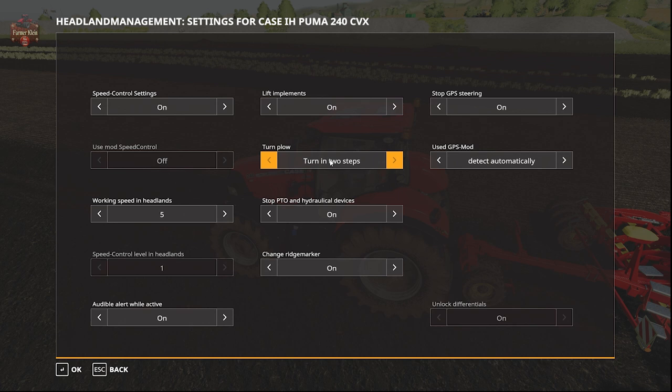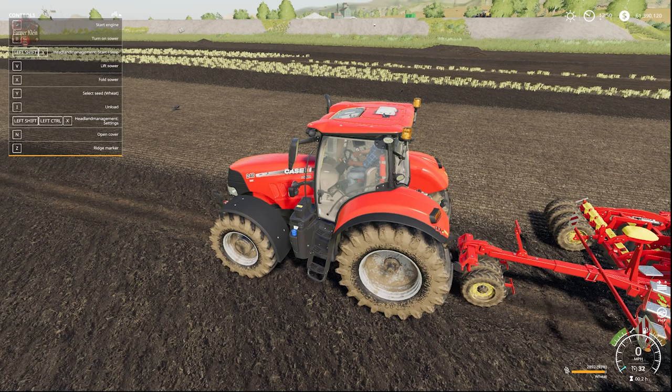We can have it turn the plow in two steps, not turn, or full turn — which is one whole process of turning — or two steps, where it will turn it to the middle first, and then when we deactivate it, it will turn it to the other side. Working speed in the headlands is set to 5, but we can change that to whatever we want. We can stop and start the PTO — i.e., turn the implement on and off — yes or no. Change the ridge marker, yes or no. And auto-alert when active. Then we hit OK to save the settings.